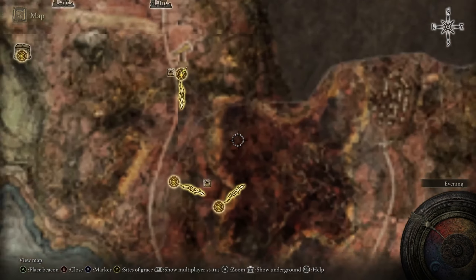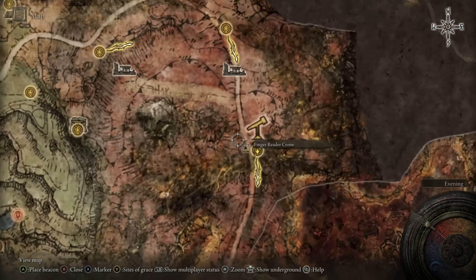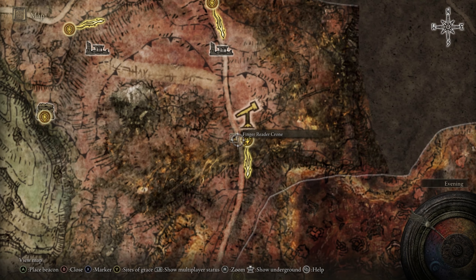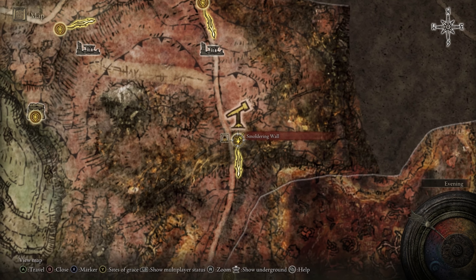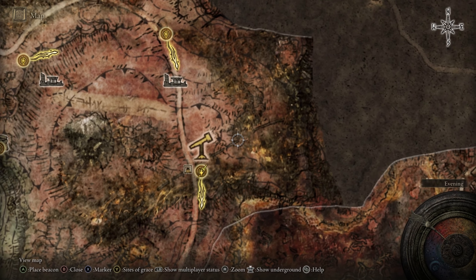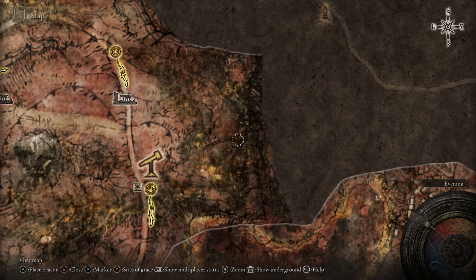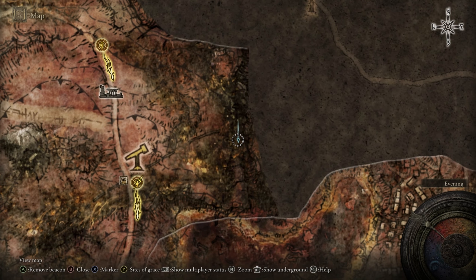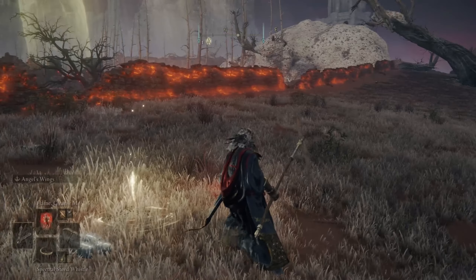Open the Elden Ring map and right south of Callu Ruins, if we go down south here, next to the telescope, there is a save point. And as you can see, there's this kind of wall of like weird lava right along here. We're going to follow that, and then right around this area is going to be a hidden cave down in this tunnel ravine.